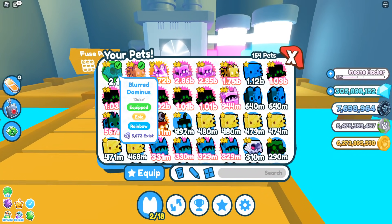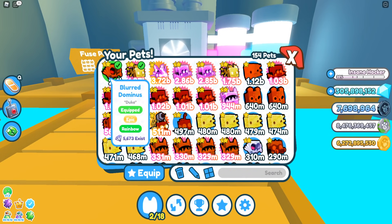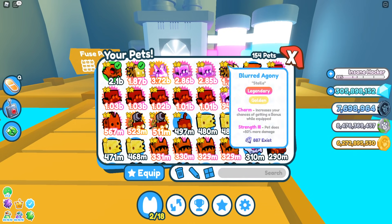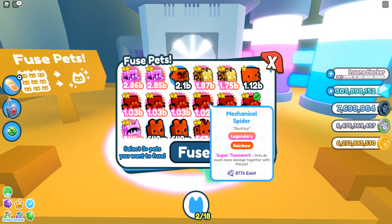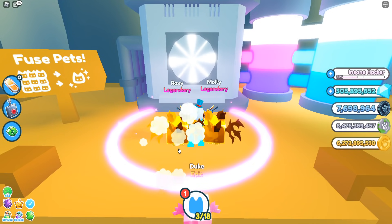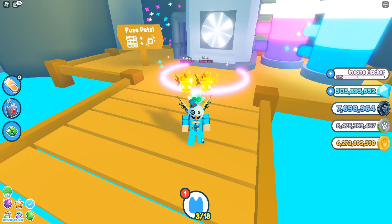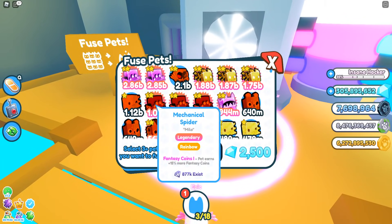Boom — there we go, golden legendary just like so! We actually got it. Getting the rainbow version of the Dominus is actually better than the golden legendary, so if you get that don't be disappointed — it's actually worth more. Let's do another one: boom, boom — another golden legendary. I wish I didn't get it; first time I've ever said that.